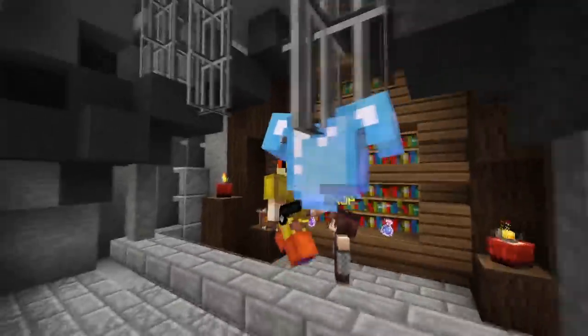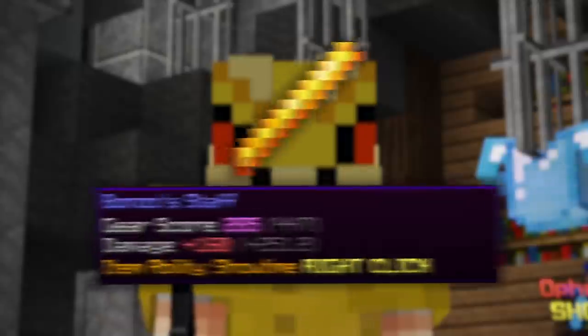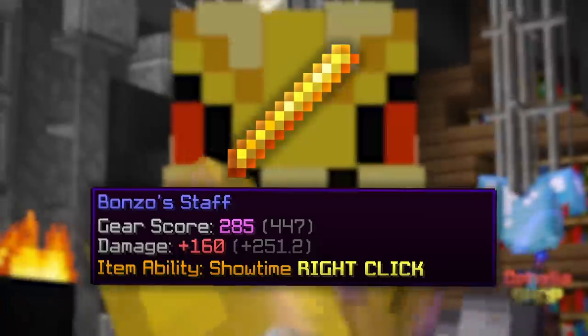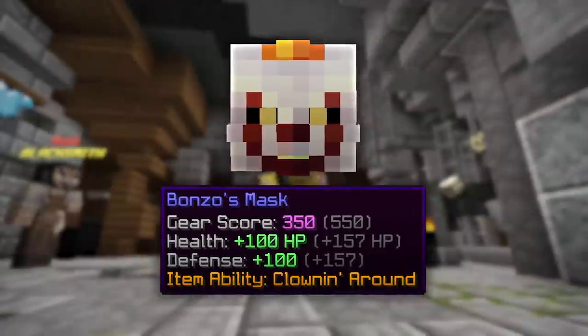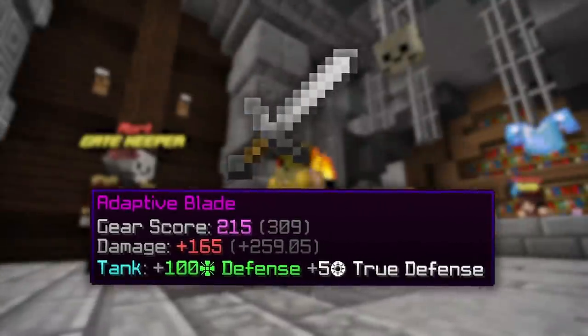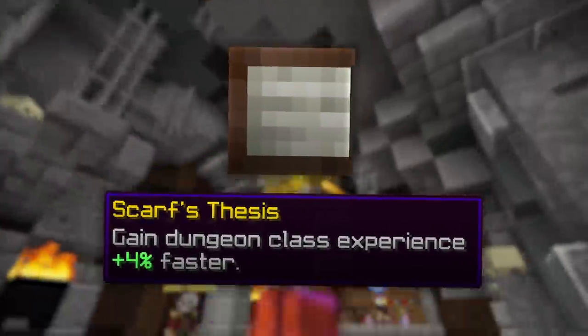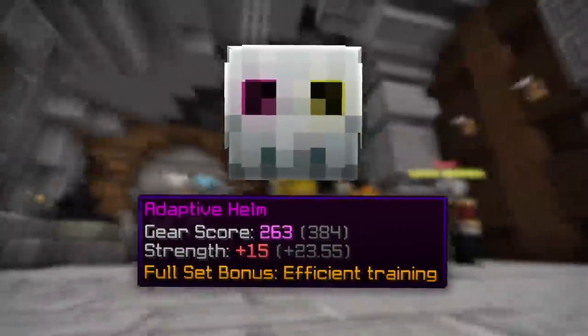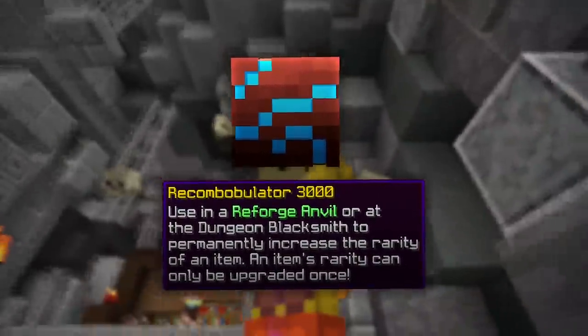Let me give you guys a quick summary of the best drops you can get at the end of dungeon floors, because each floor has its own unique drops. On floor 1 you can get the Bonzo Staff, which is a really expensive weapon that mages use, and you can also get the Bonzo Mask which has a ton of defense and gives you a second life whenever you die. On floor 2 you can get the Adaptive Blade and the Scarf Thesis Talisman, which is quite expensive too. On floor 3 you can get the Adaptive Armor and the Recombobulator 3000, which is what you use to upgrade the rarity of items.